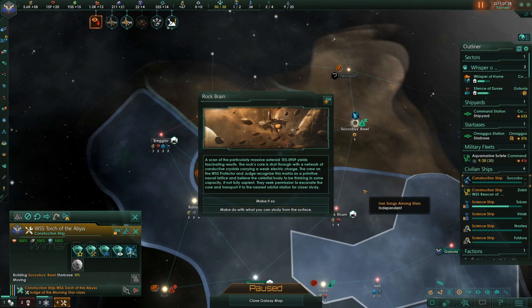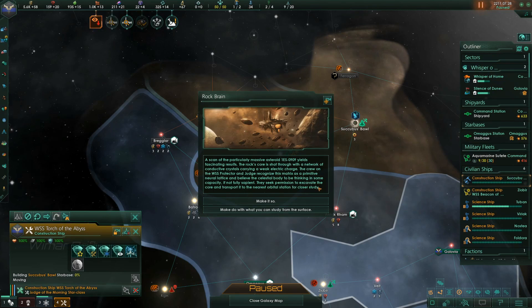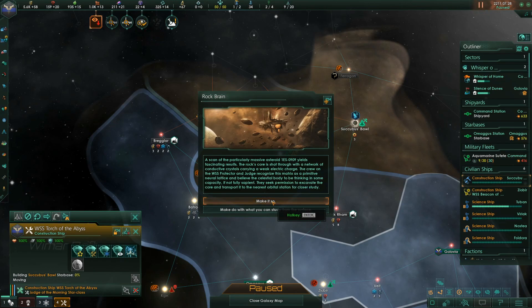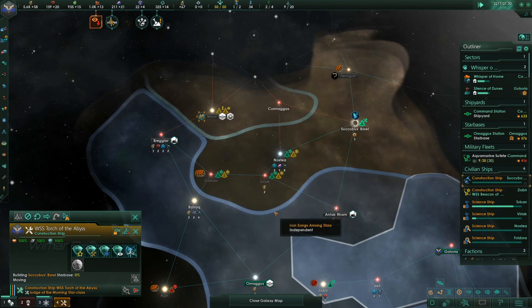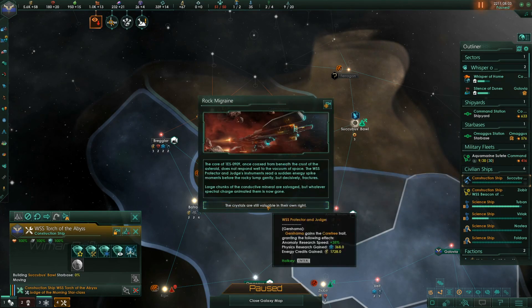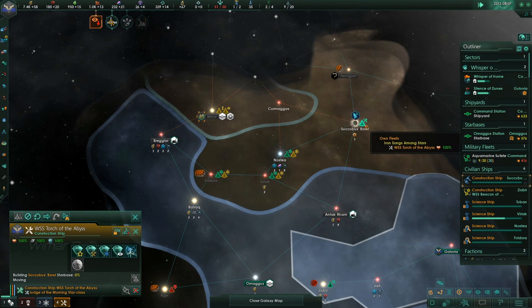A scan of asteroid 1ES0909 yields fascinating results — the rock core is shot through with conductive crystals carrying a weak electric charge. The crew of the WSS Protector and Judge recognize this as a primitive neural lattice and believe the celestial body may be thinking in some capacity if not fully sapient. They seek permission to excavate the core. Give it a go. It didn't work — we got a bunch of crystals.